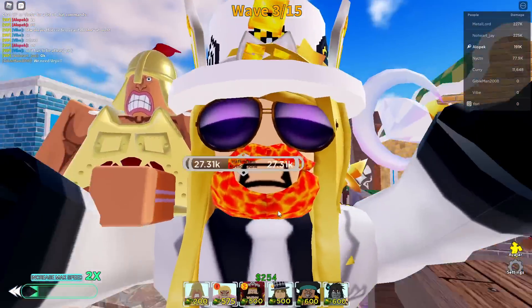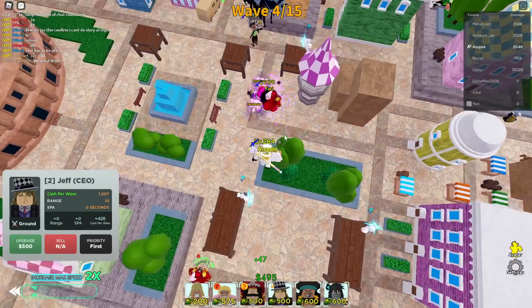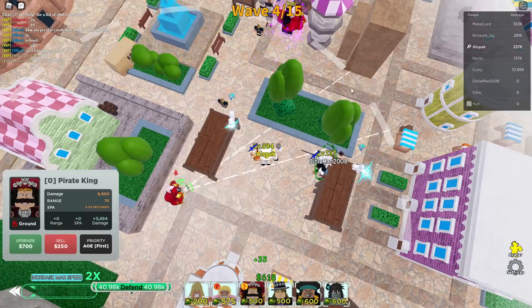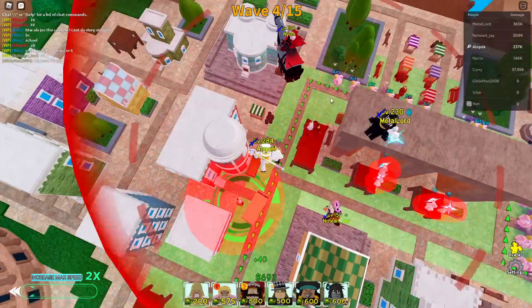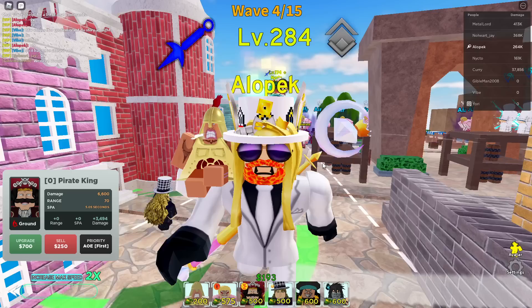The hardest wave is the first wave — if you can beat the first wave you should be good to go. Everybody place down the Urus. These decelerates are no problem at all thanks to Goldie Roger. If you don't have Goldie Roger you can try Obito six-star as well, but Goldie Roger is highly recommended.